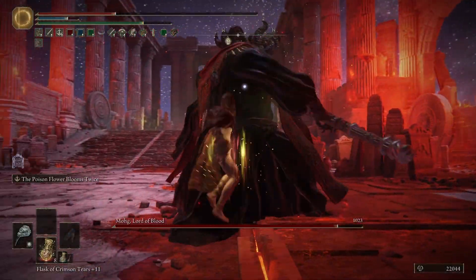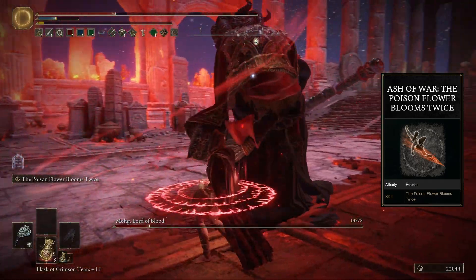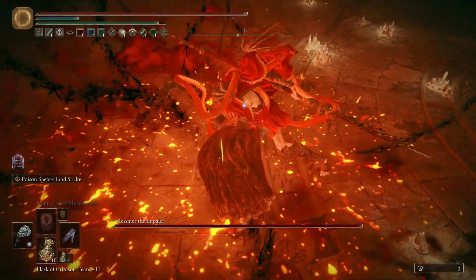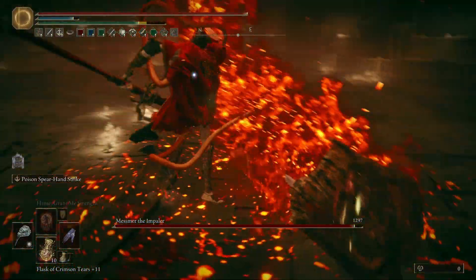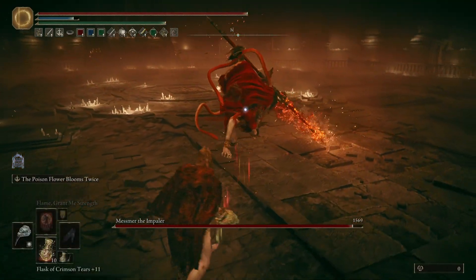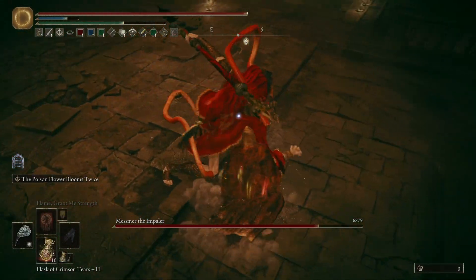Our Ash of War choice is Poison Flower Blooms Twice, which deals massive damage to poisoned enemies and actually removes the poison effect, making them susceptible to being poisoned again. So the idea is to poison an enemy with the Poison Hand, get a huge damage buff from it and the Kindred of Rot's Exultation, switch to the Venomous Fang, nuke the living hell out of our enemy, then just continue the cycle over and over again.